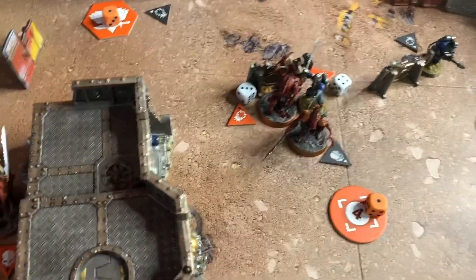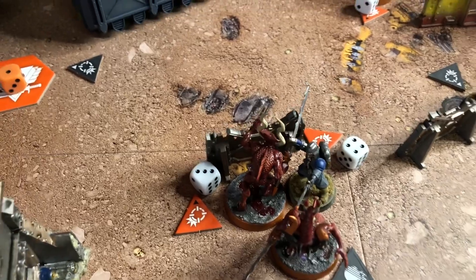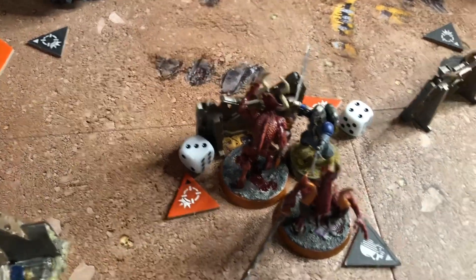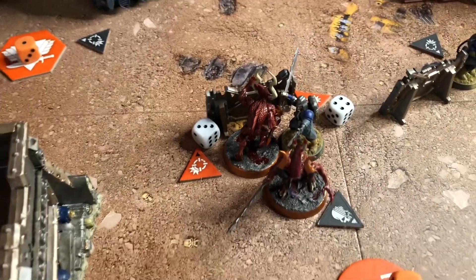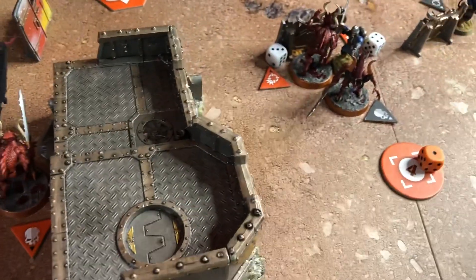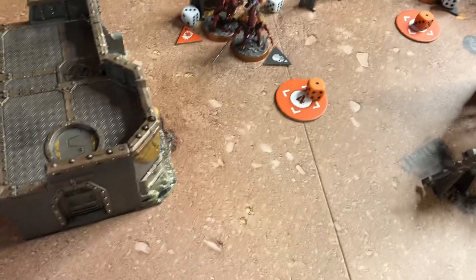I've brought my Bloodreaper, my leader, down to assist in this bout. Chris's last action this turn is to decide what to do with his leader, who is on four wounds — this blood letter is on three wounds. He's got the chance to have a good go at my leader or try to see this one off. He's going for the Bloodreaper. So I've got five attacks at two-plus with my leader.